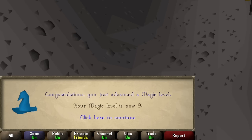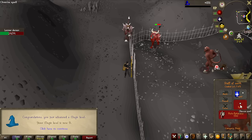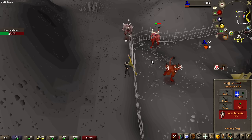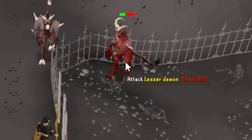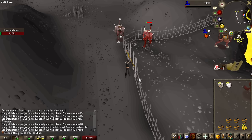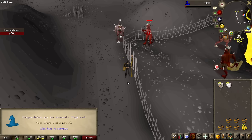That is a massive level — we just unlocked the Earth Strike spell, which has a base max hit of 6. Meanwhile, Air Strike had a base max hit of 2, and we're already getting the max hit. That's the first lesser demon killed — 10 magic.